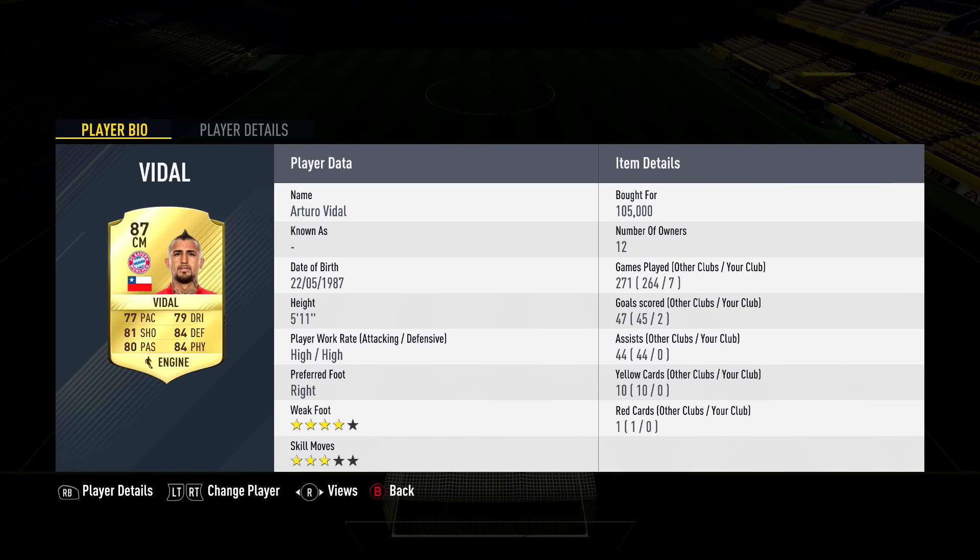Next to Vidal we have Renato Sanchez, also from Bayern — only 4,400 coins, 78 rated, high-high work rates, 4-star weak foot. Stats: 82 pace, 79 dribbling, 72 defending, 72 shooting, 70 passing, 84 physical. He has Anchor on him and is one of the most overpowered CMs in the game — he's literally everywhere on the pitch.